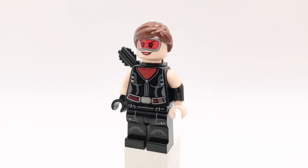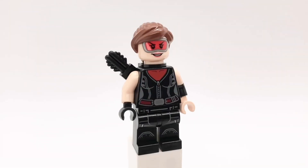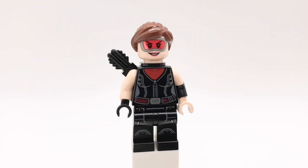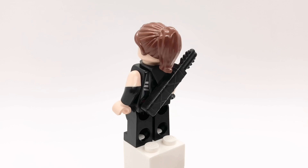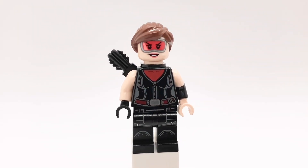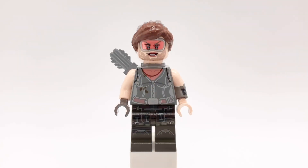Next up is Abigail Whistler. I got her hair from the 2016 Ghostbusters and her head is Doc Ock's from Spidey and His Amazing Friends. That torso is Red She-Hulk's but I gave her one light nougat arm with a black hand, and the other arm and hand I got from Bellatrix from the Battle of Hogwarts set. I also gave her Black Widow's legs and a black quiver piece.